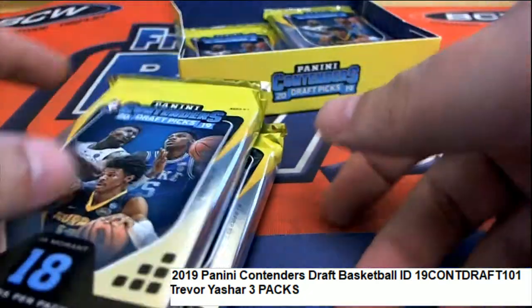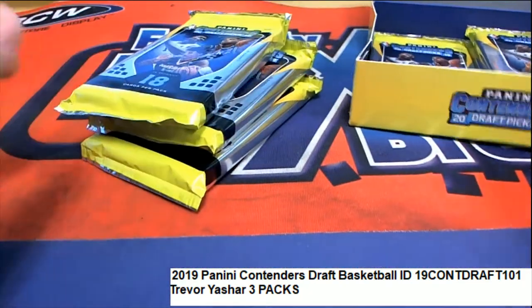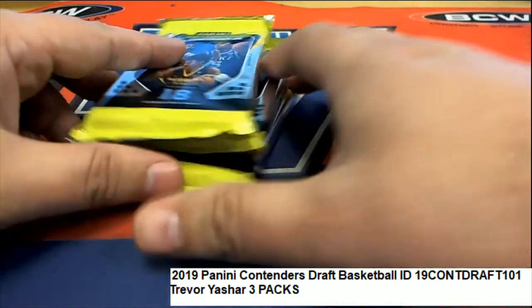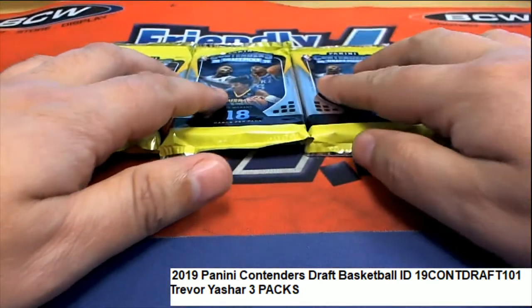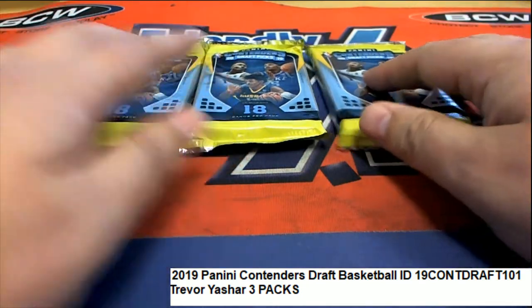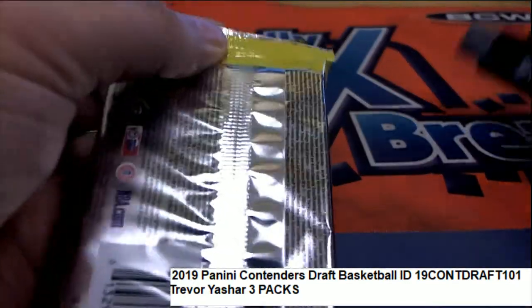That's just fun stuff around here man. Trevor picked up his packs and this is Contenders Draft — we're gonna look for the big hits, the Zion Williamson type cards, and some of the other great rookies that are in here. Let's do that right now.